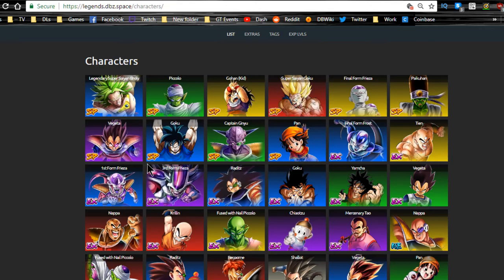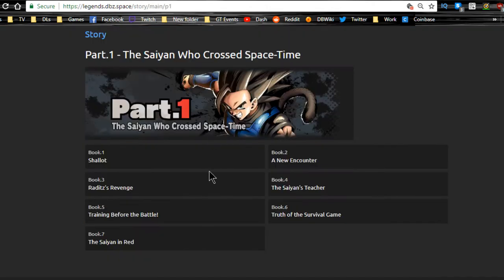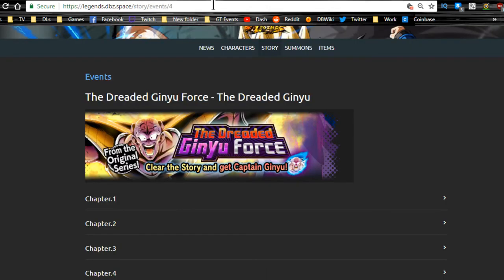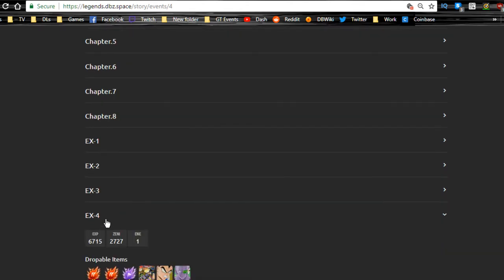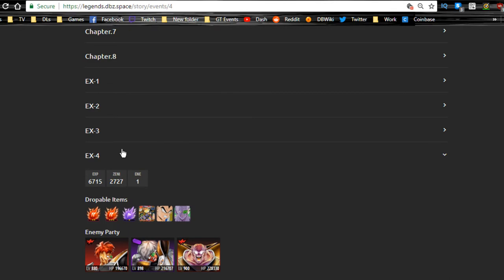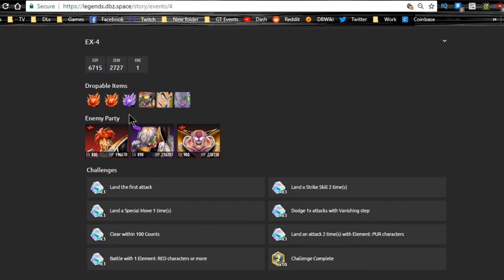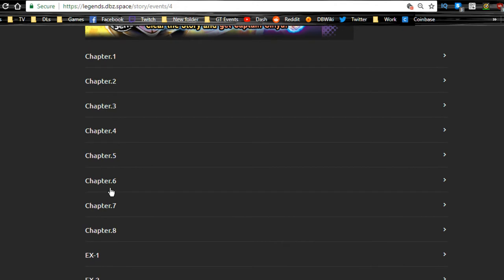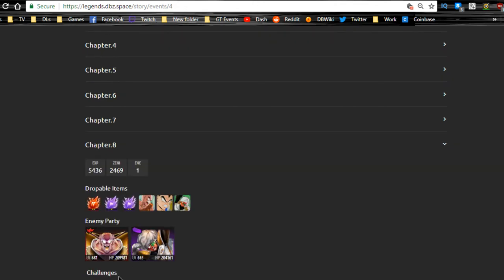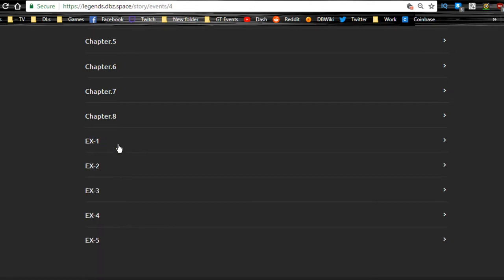Outside of the experience campaigns, the best farming options are: first, the current story event - the Ginyu Force. I highly recommend doing all the basic missions and clearing out all the challenges to get chrono crystals and battle tokens for the exchange shop. The EX-1 through 5 missions give more experience than typical rounds. For chapters 1 through 8, opponents are lower level - around 681, 663, and 630 - so those are definitely doable.